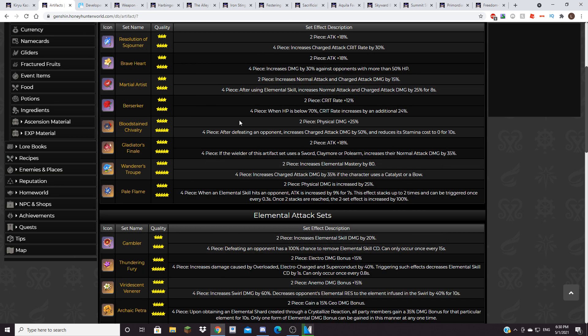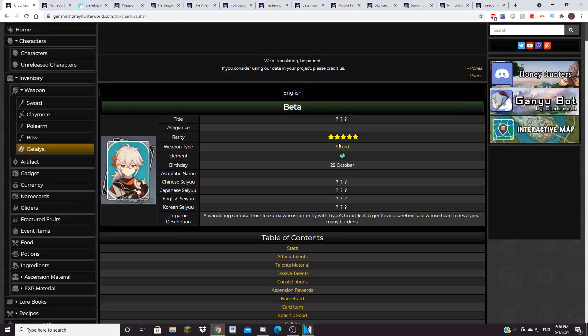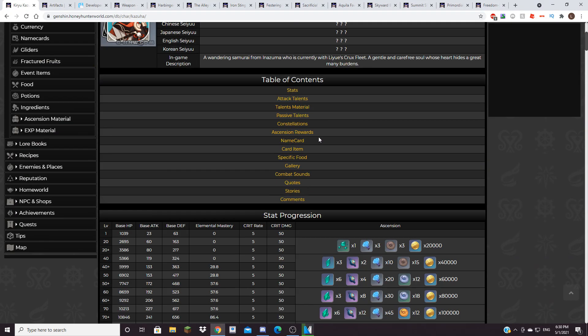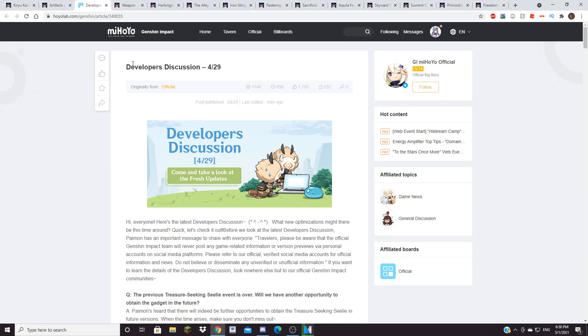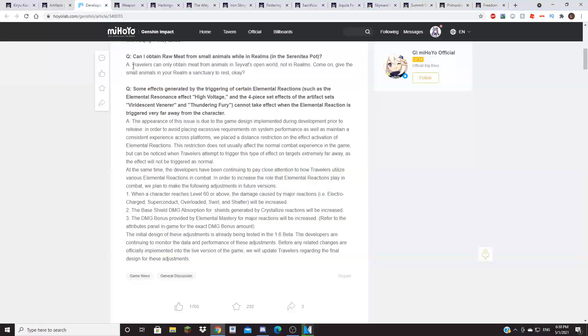The damage stacks up really well — you can see how well it actually stacks up in Sucrose DPS. Because Sucrose DPS works really well, and Kazuha is basically a better version that does more damage. Some of you have probably already seen that in 1.6 they're going to buff elemental reactions. A lot of people took this as an electro buff, which it is, but this is also actually a pretty good Kazuha buff.